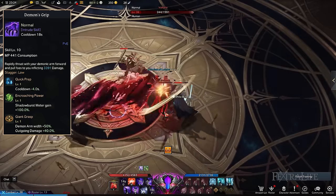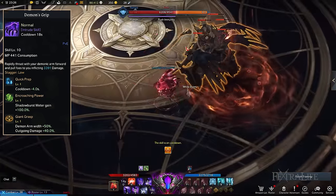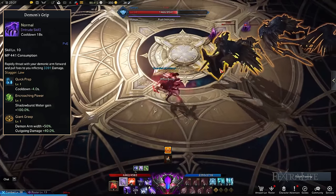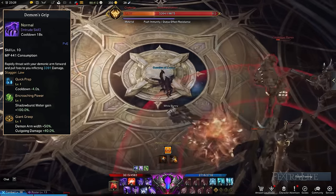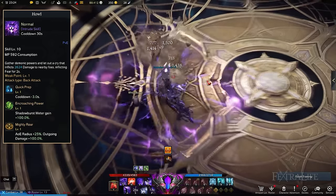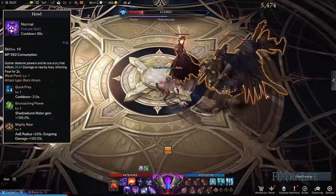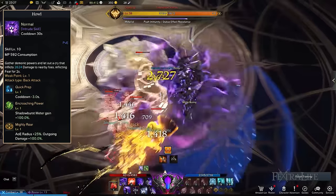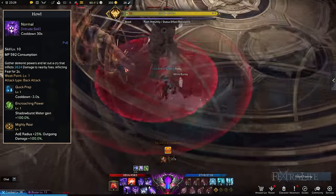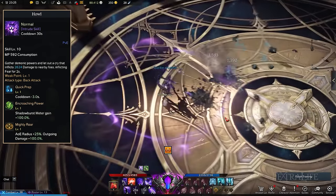Demon's Grip utilizes a demon arm to follow targets and pull them back to you. This is a good skill if you're fighting against a massive number of enemies who can overwhelm you, so you can choose which to pick off first. The Demon's Grip tripods to select are Quick Prep, Encroaching Power, and Giant Grasp. You'll be able to activate this skill frequently due to decreased cooldown rate and gain more Shadowburst energy. With Giant Grasp, you instead pull in more enemies. Howl is a shrill demonic cry that greatly damages multiple enemies surrounding you while inflicting fear, giving you breathing room as they cower. The Howl tripods to choose are Quick Prep, Encroaching Power, and Mighty Roar, which reduces cooldown, boosts Shadowburst energy gain, and increases Howl's AoE radius and damage further.